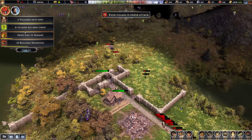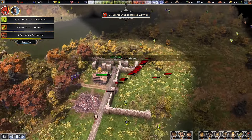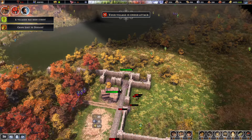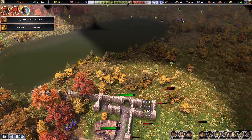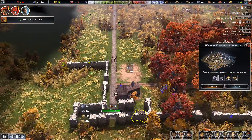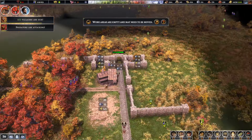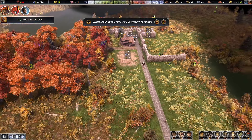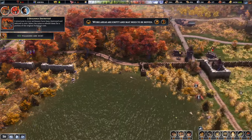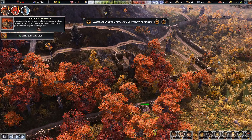I lost two villagers. I'll have to build up my defenses on this side. How do I take care of the battering rams? I can't send my soldiers in when there's hundreds of the enemy. I'm gonna have to start upgrading this wall — they keep breaking through here.